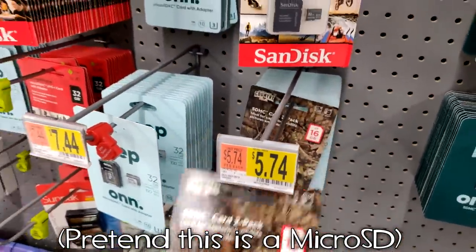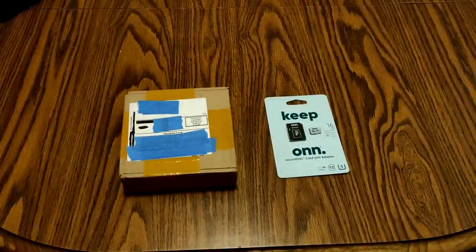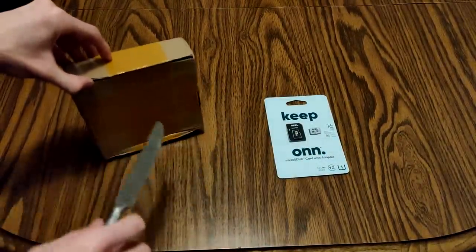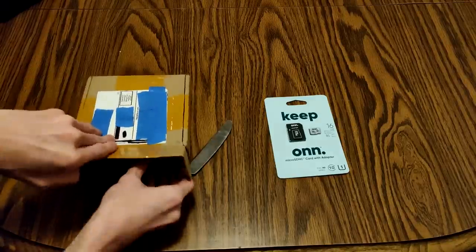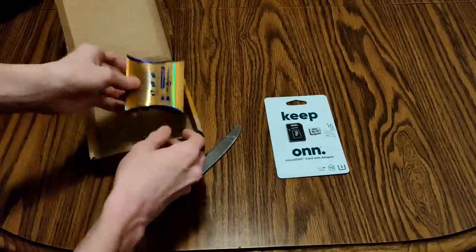I placed the order, went over to Walmart and picked up a 16GB microSD card for about 5 bucks, then sat waiting for the flash cart to be delivered. On December 14th, the flash cart finally arrived at my door. It came in a cardboard box, which I really wasn't expecting for it being so cheap. Upon opening it, there it was in shiny gold packaging: the R4 Gold Pro.